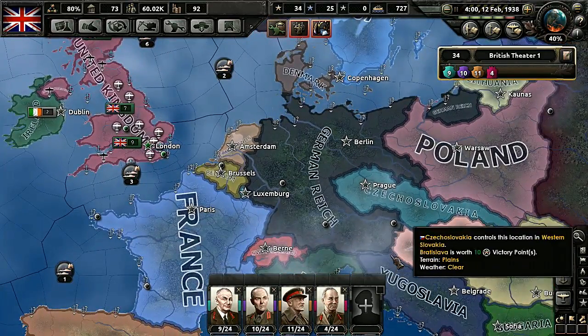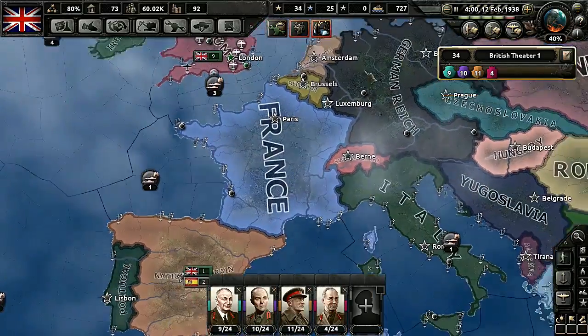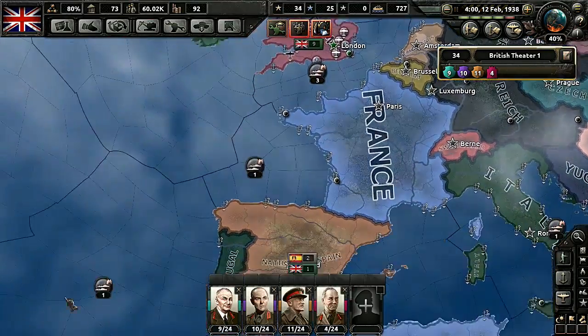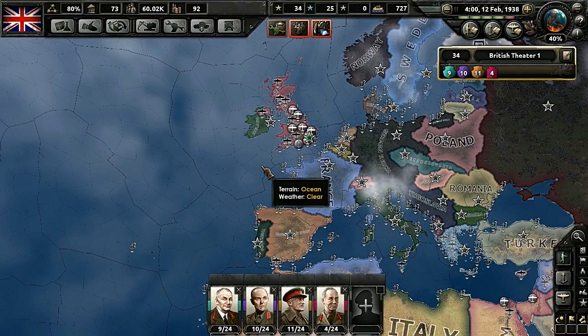We had the Anschluss of Austria occur, which means next will be the Sudetenland, and slowly, slowly trudging on towards war with the German Reich. I thank you everyone for watching this episode of the Empire of Freedom. If you liked it, go ahead and click the thumbs up, share this around the internet, and if this is your first time, click the red subscribe button below this episode or at the end. Until next time everyone, good night and good luck.